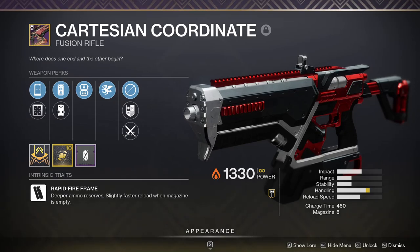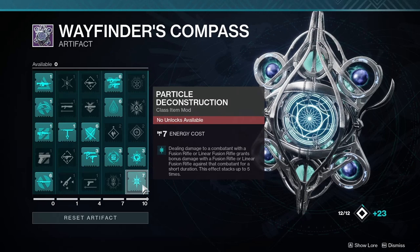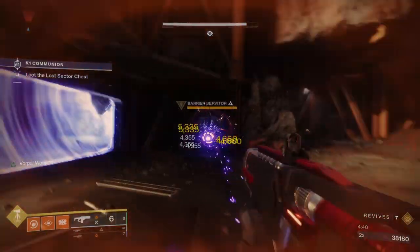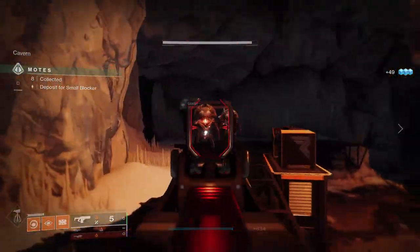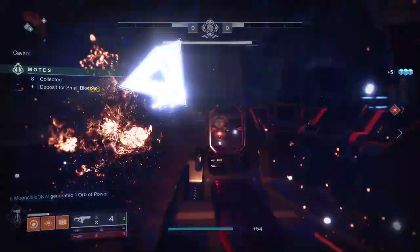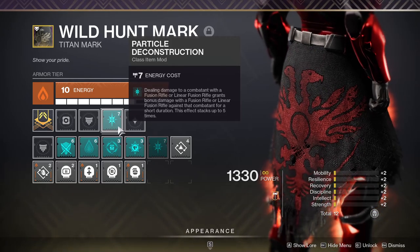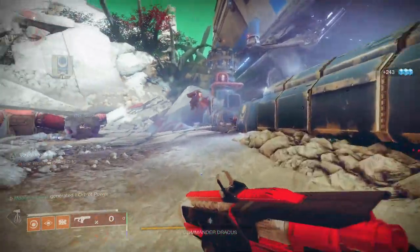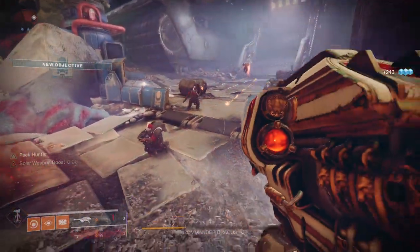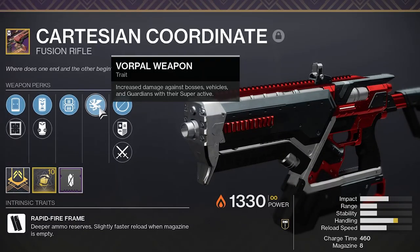In your Energy slot, the Cartesian Coordinate is going to be your go-to pick. This season, Particle Deconstruction is absolutely destroying everything in the game, and after a single shot, enemies are taking 40% more damage from your Fusion Rifle. This is the most disgustingly powerful debuff Destiny's ever seen, so you want to slot it on your class item and shoot everything that looks at you sideways. As you're slaying out, those Solar Wells are going to be popping up left and right. Particle Deconstruction stacks with the buff from Font of Might, and if your Cartesian Coordinate has Vorpal Weapon, then that stacks with the other two.